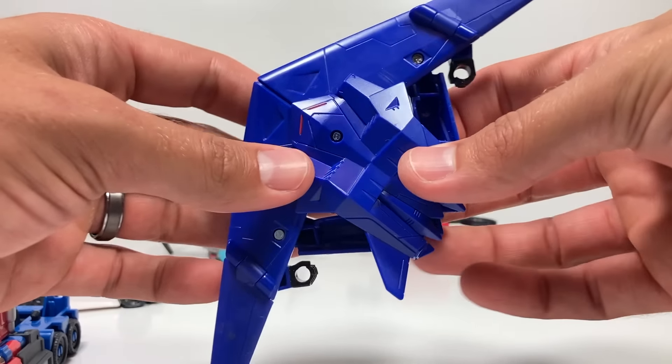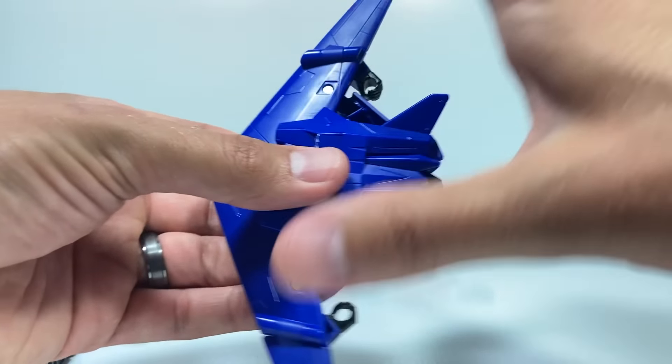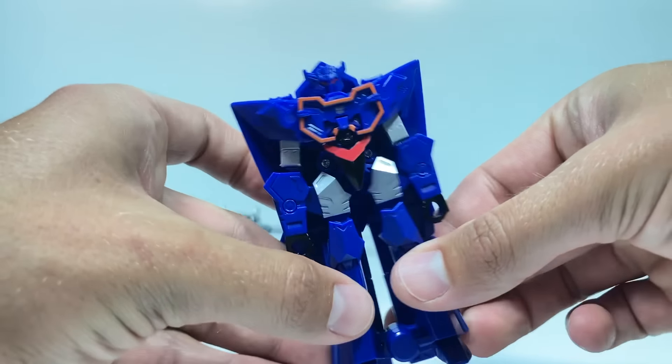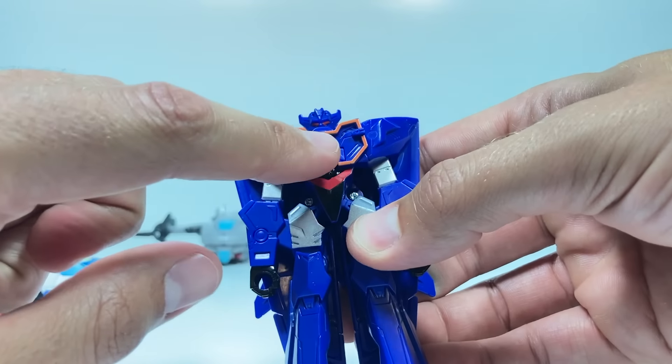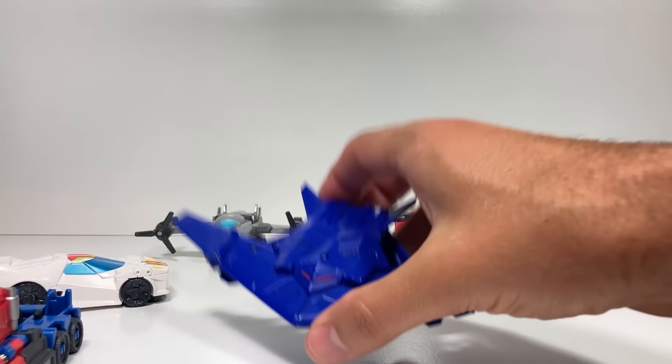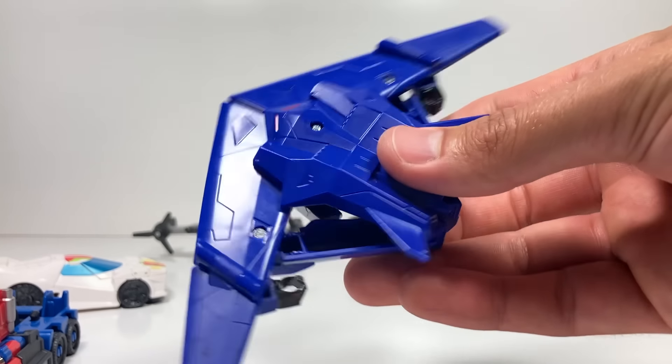And finally, we have Soundwave, who has a stealth bomber alt mode. To get him to transform, you take his wings and pull them down. That's a really cool transformation, and his trigger is on his chest, so when we knock him forward, he transforms super quickly, which makes sense for a stealth bomber.